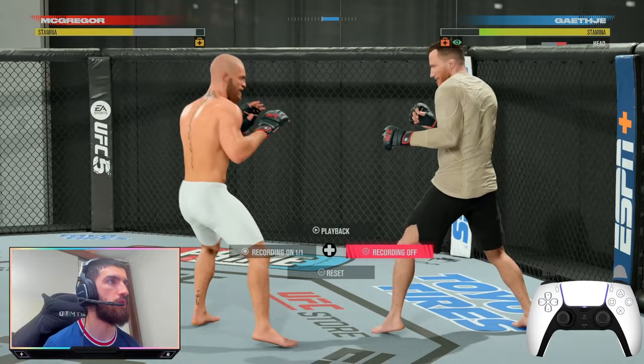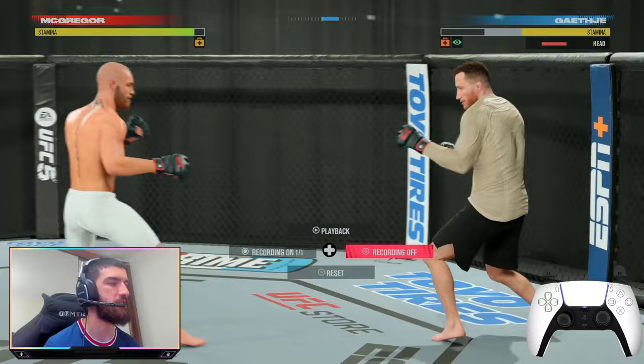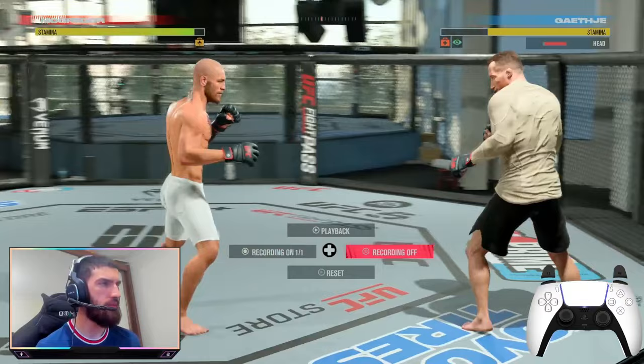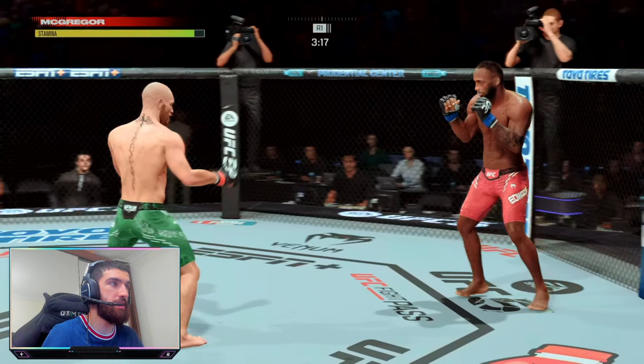It's a lot easier to do the lunging straights with the right stick — all you've got to do is lunge and press square, or you can do triangle too. If your opponent's being cocky, it's a good way to quickly throw a lunging hook at them — bang, knock them out. I've done it many times. I'm going to show you guys some footage of me using these in a real match to prove they can be used quite effectively.